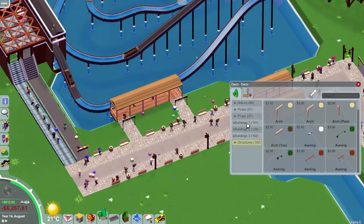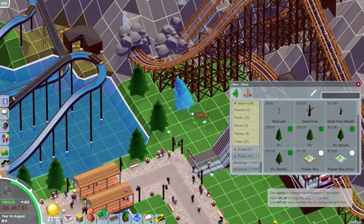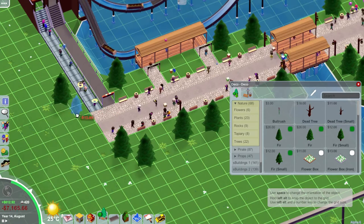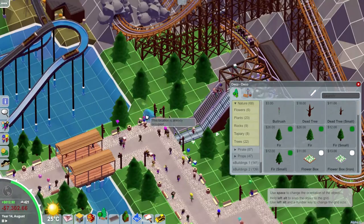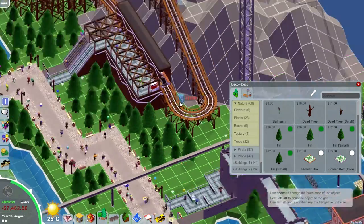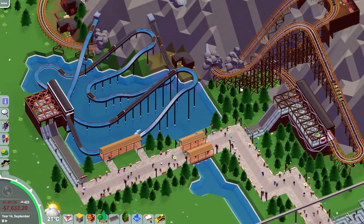For trees I've just used the basic fir trees here. We have some palm trees that we're going to be using in the pirate area, which I think we're starting next episode. So what I'd like you guys to do is tell me which rides you think would be best suited for a pirate area. The obvious one is a pirate ship — a swinging ship is going to be the first thing we build there. Have a look through if you've got the game yourself and see which other flat rides or coasters would fit the theme. Anyway, thanks very much for watching, hope you've enjoyed it, and I'll see you in the next one.